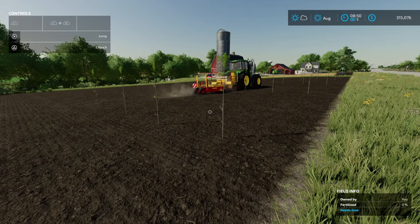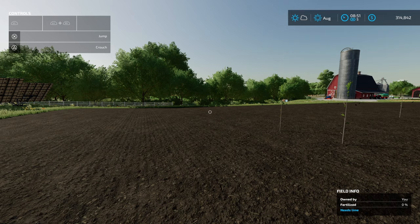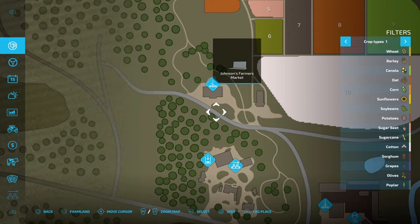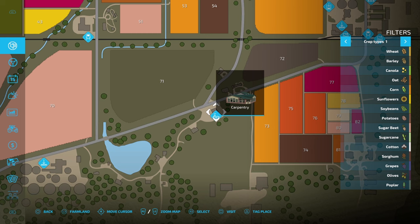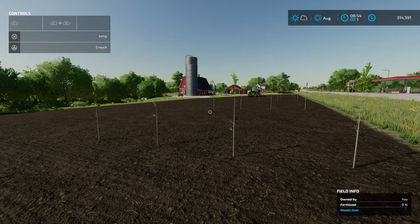Obviously these trees take a little while to grow - that's why we've got the solar panels. Every time we sleep we're going to generate some income, which is going to help offset our lease costs when we go and purchase a tree harvester. We're also going to look to purchase the sawmill. There's a sawmill sell point and a production point, and then we've got the carpentry where we can take our rough sawn timber and turn it into products to sell. I'll let this guy finish off planting the field of trees and we'll come back for the next steps.